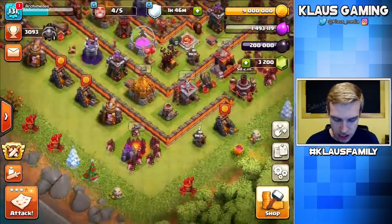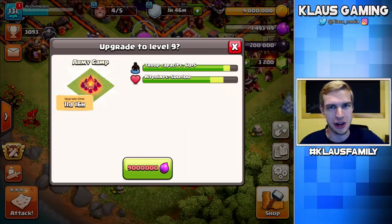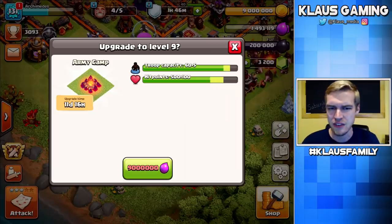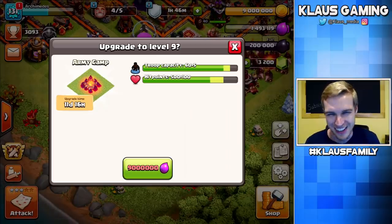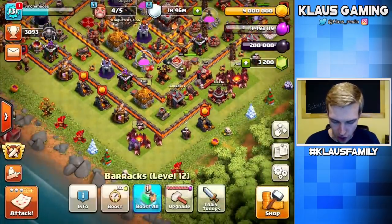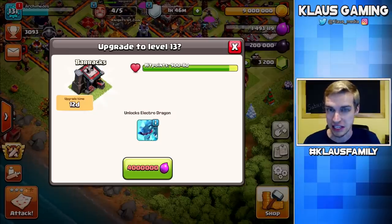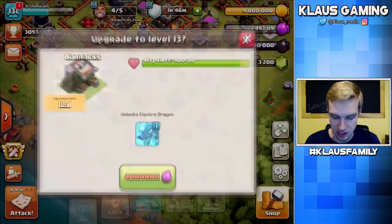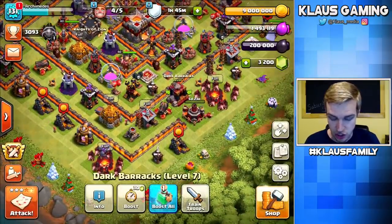Another thing to consider is army camps — also 9 million Elixir — with 11 days and 16 hours per army camp upgrade, which is ridiculous. We'll have to upgrade all four camps. Also, we want to upgrade all four barracks — that's 16 million Elixir total — to unlock the Electro Dragons. That's not a huge priority, but something to consider.